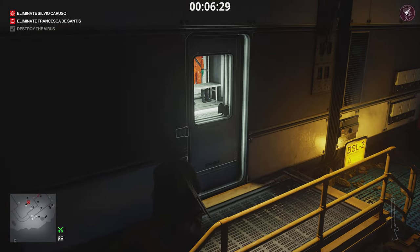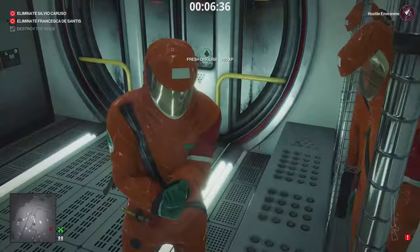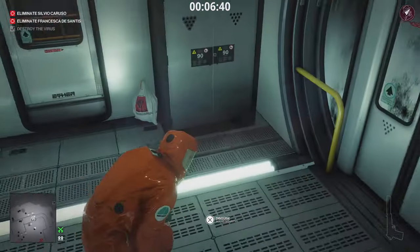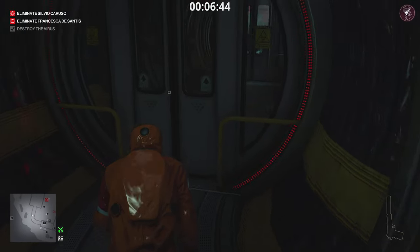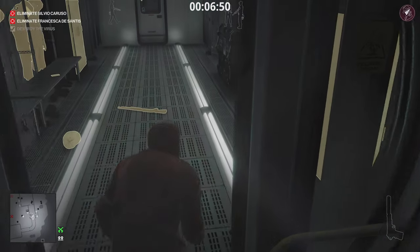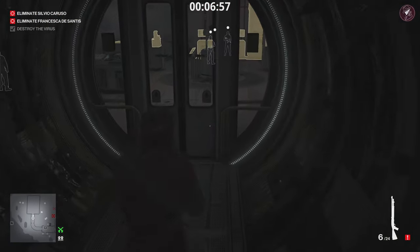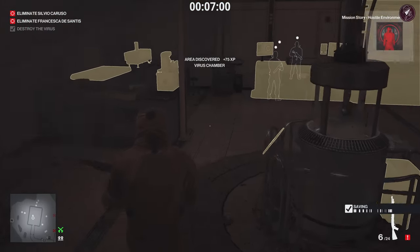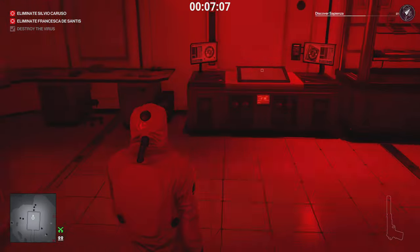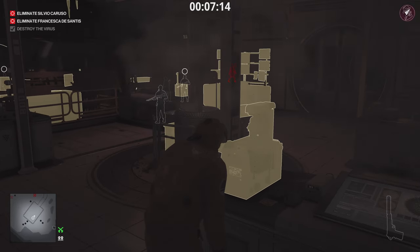This is where the shotgun issue comes into play. Once you put on the disguise here, the Hostile Environment challenge will be completed, but you may have the shotgun on your back. I'd recommend just taking it with you — there's no one else in this area anyway. Once Francesca heads in here, the Mission Story: Hostile Environment should pop up. She's a lot quicker than she used to be in Hitman 1, where this was a very slow process.